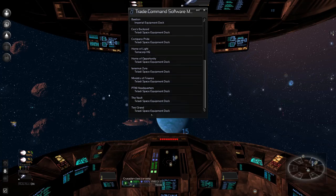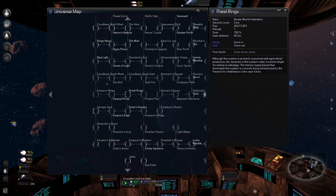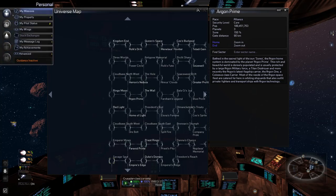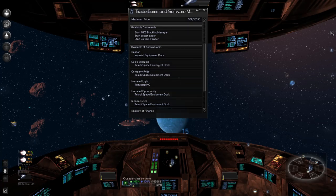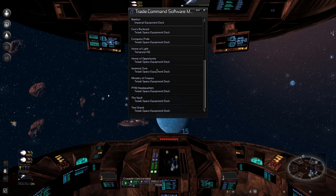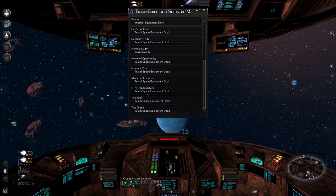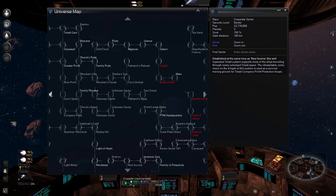You're in Parented Prime — hang on, let me stop. I thought at Empire's Edge with MK3 technology I could get you to start trading. Let me get that done. Encyclopedia advanced — MK3, where can we find you? We can find you at all two grand, home of light, company pride, seals bucksoid. Home of light — where's home of light? Seals Bucksoid is all the way up there. Is there another place that has it?